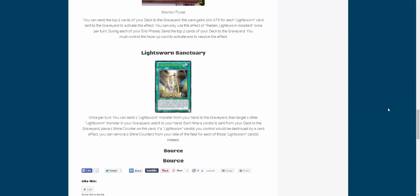We heard about this card when the Structure deck was first announced, and we finally have the full effect. First off, it is a continuous spell card — I thought it was going to be a field spell, but yeah, it's a continuous spell card. Once per turn, you can send one Lightsworn monster from your hand to the graveyard, then target one other Lightsworn monster in your graveyard and add it to your hand. Each time a card is sent from your deck to the graveyard, place one shine counter on this card. If a Lightsworn card you control would be destroyed by a card effect, you can remove two shine counters from your side of the field for each of those Lightsworn cards instead.